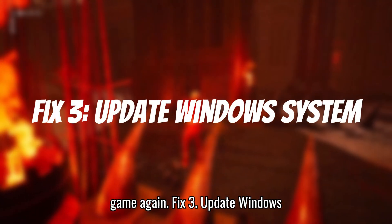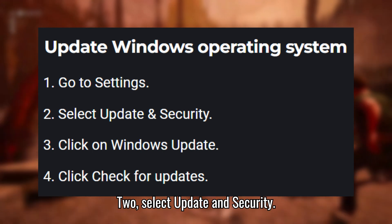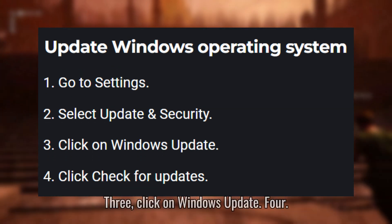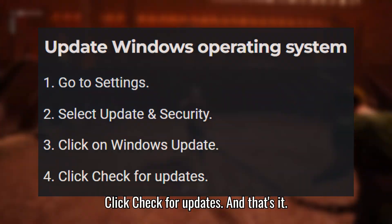Fix 3: Update Windows Operating System. Go to Settings, select Update and Security, click on Windows Update, then click Check for Updates. And that's it.